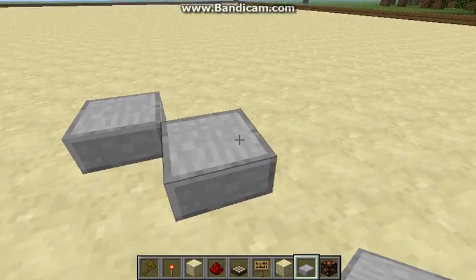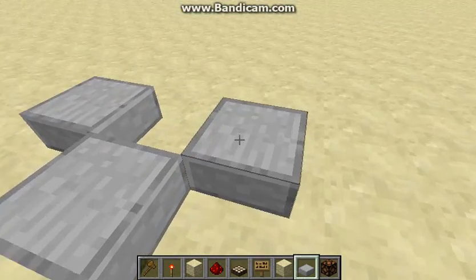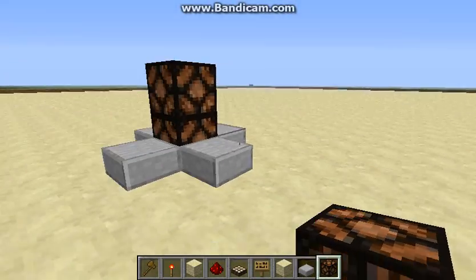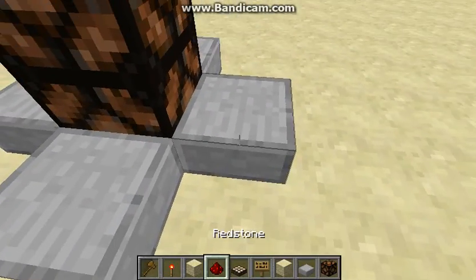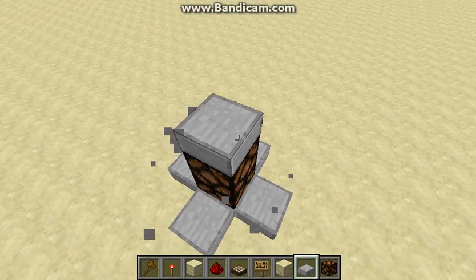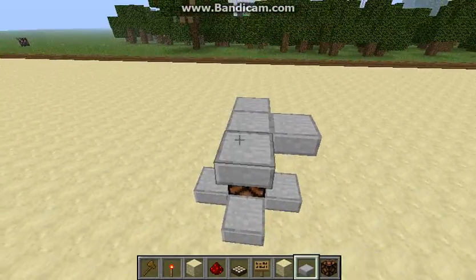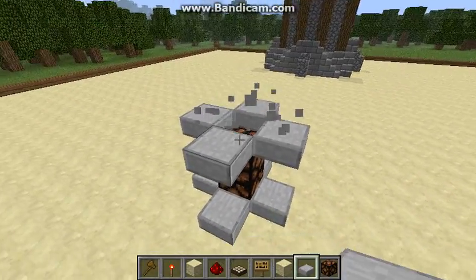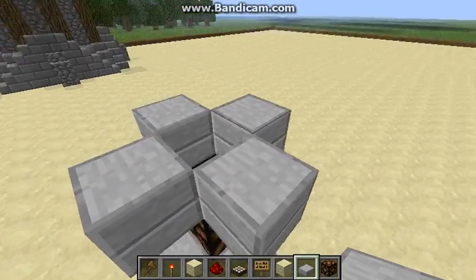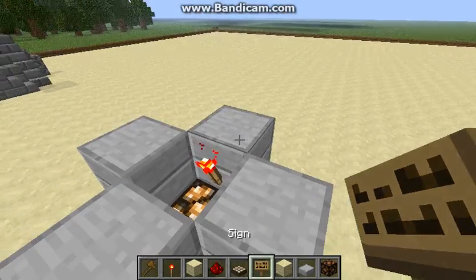First, they'll help you find your way home or something. They'll help you find your way home or something on a Minecraft night — like where you can't get to your house, or you can't remember where your house is. For instance.